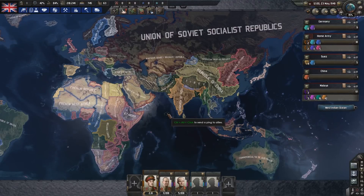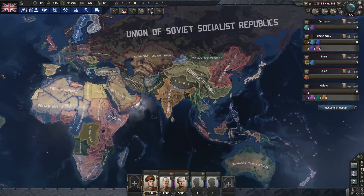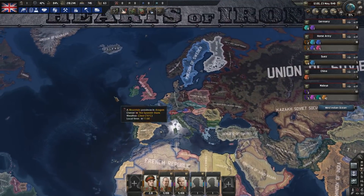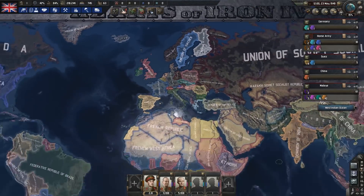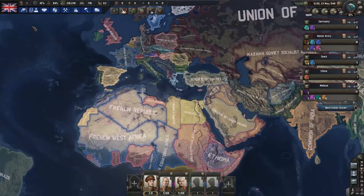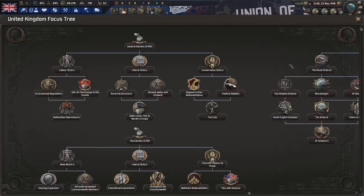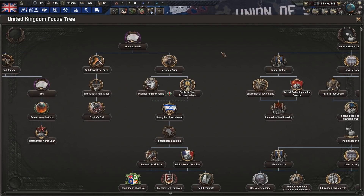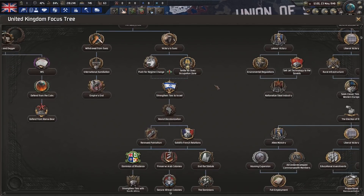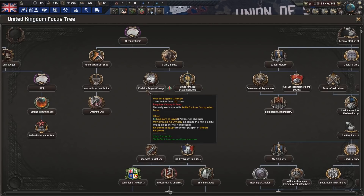Hello everyone and welcome to Blazer Time with the Cold War Iron Curtain mod. We are here with the United Kingdom, with the ashes of the old. The UK won the vote and the plan is pretty much the concept of just hold our ground. We are the Empire and we're going to stay that way. In order to do that, we have to specifically win the Suez Crisis, which shouldn't happen until around 1956 or so. So we have time - if we have victory in the Suez and settle either the occupation zone or push for a regime change to get them back under our control.